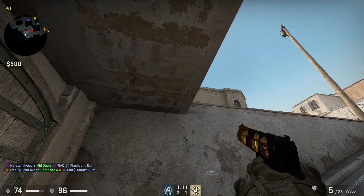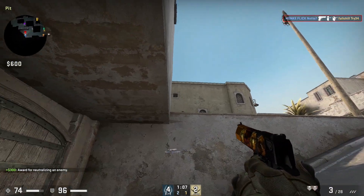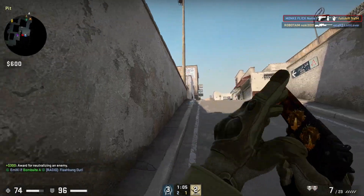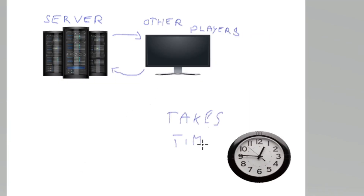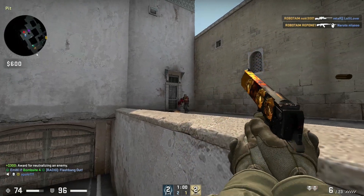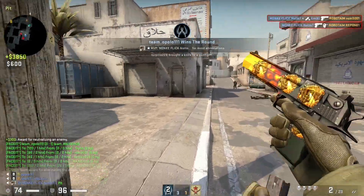Picker's Advantage is a side effect of the way servers have to interpret players' movement. When a player moves, the data is sent to the server, which then sends the data to other players. Because this isn't instant due to the travel time, a player can peek very quickly and shoot. On your screen he might not be visible at all, or they may appear so quickly that you can't respond.